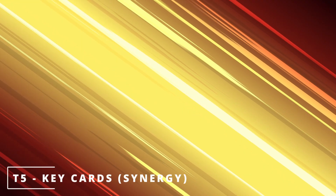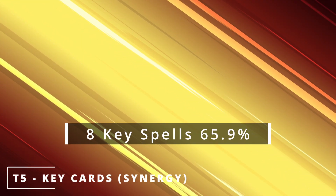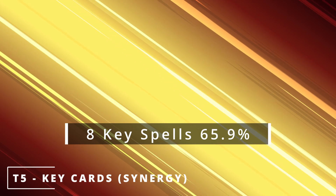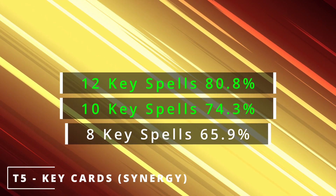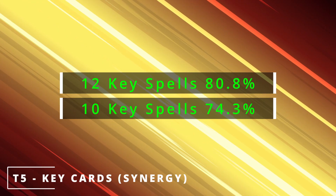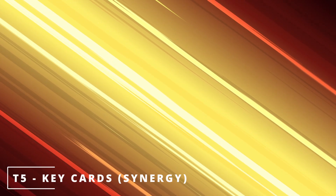We are going to do the same again for turn five. If we have eight of these cards in our deck, we have a 65.9% chance of getting one or more of them by turn five. Ten of them in our deck gives us a 74.3% chance, and twelve gives us an 80.8% chance of getting one or more of them by turn five. So turns four and five are about enabling our strategy, greasing our wheels, and doing what our deck wants to do.